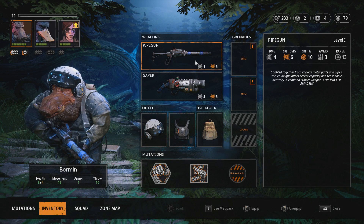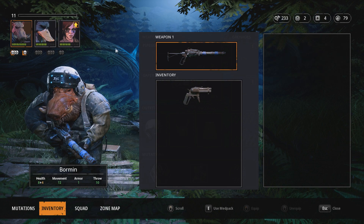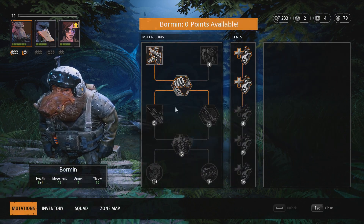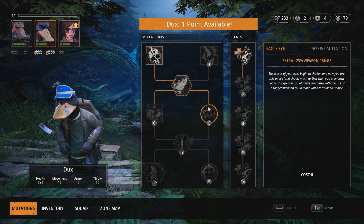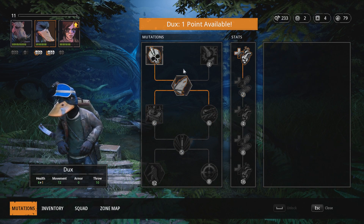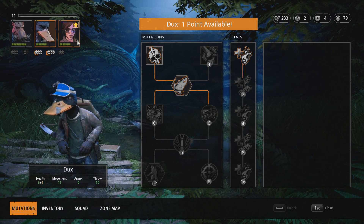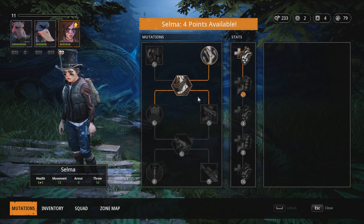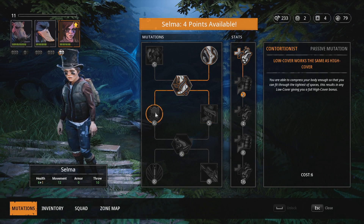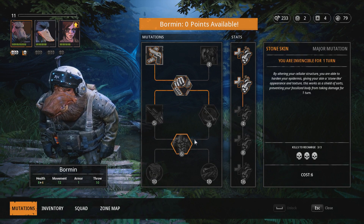Two weapons, and you can add scopes and modules to them. There are also mutations — it's essentially leveling up your squad with little perk points. Everyone's got their own set thing. Dux can get moth wings so he can levitate to get some height advantage. Selma seems to be about plant integration — she can control plants and also jump quite high. Borman's just a big, heavy bloke, and I'm okay with that.